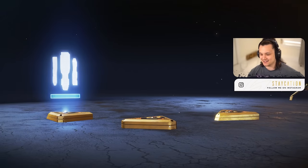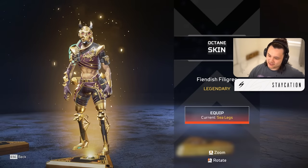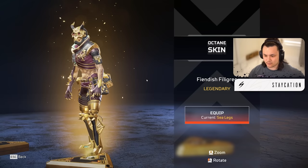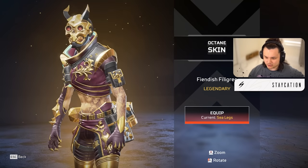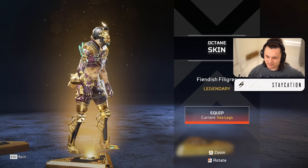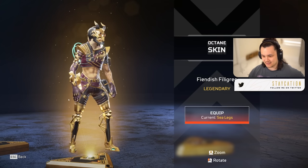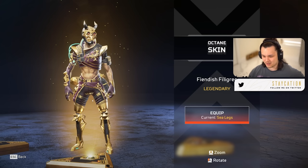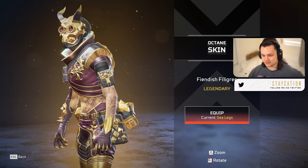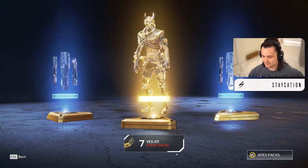It's definitely picked up in the second half of this pack opening - starting to hit us with a bit more spice. The Octane skin - the Fiendish Filigree. Not a bad skin honestly, but Octane has so many really good skins and that's what makes it hard to justify this one. The gold is clean but the purple - like I said, gold and purple together just doesn't hit for me. I'll give this a six out of ten. If you don't have a good Octane skin I'm sure this will do, and I do like the skull tats on his arm.